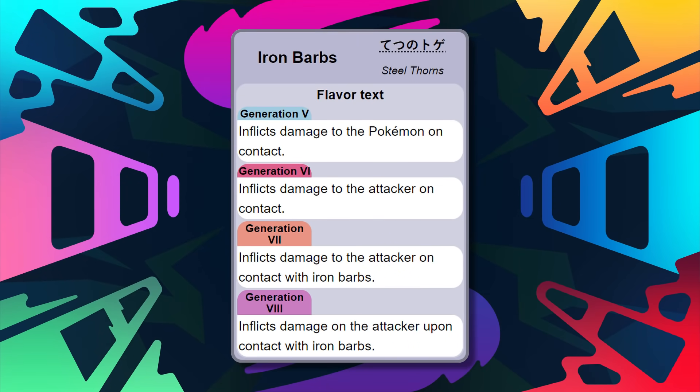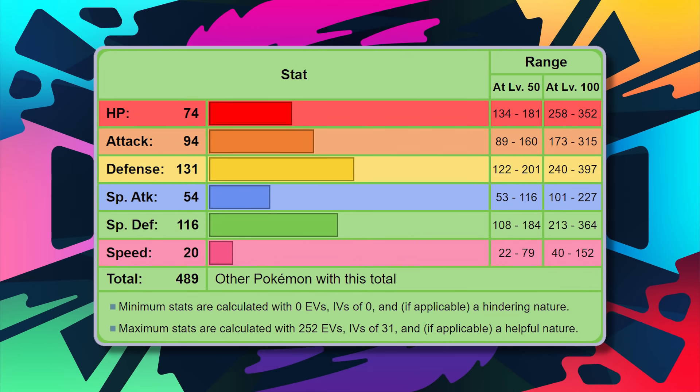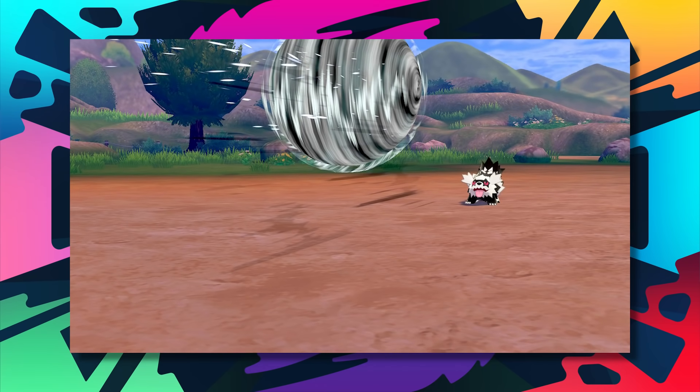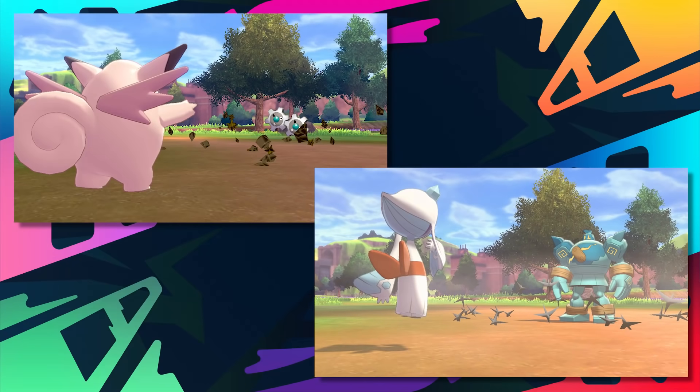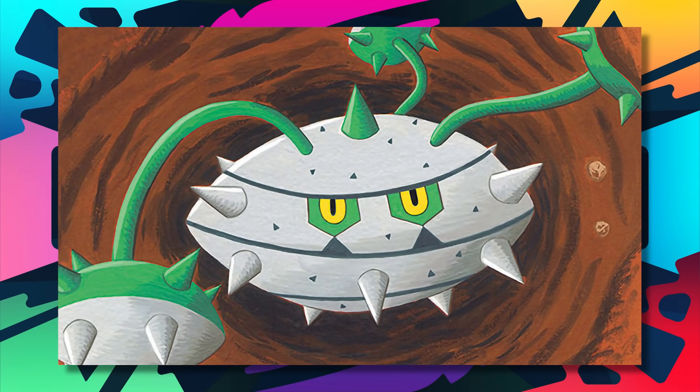Ferrothorn has the ability Iron Barbs as well, that can work in tandem with an item like Rocky Helmet to help punish physical attackers that make contact. Even with how good Ferrothorn is defensively, it can pull out some good offensive moves like Gyro Ball, which will definitely be strong given that god-awful base 20 speed. There's stuff that can be used to set up hazards too, like Stealth Rocks and Spikes, as well as Leech Seed for health recovery. Ferrothorn is definitely one of the best grass types, and most certainly the best defensively of the type.